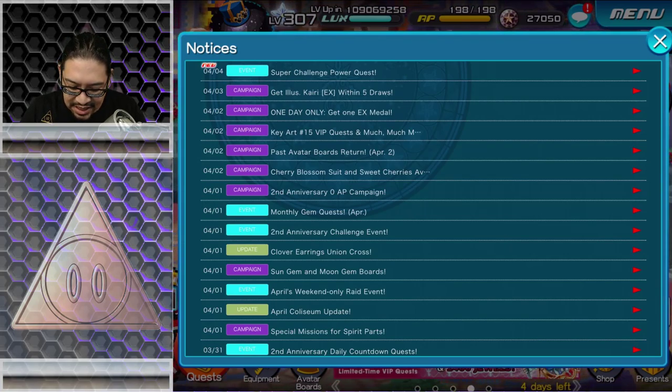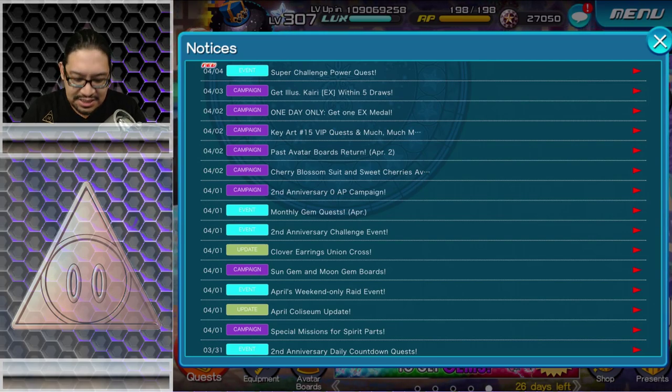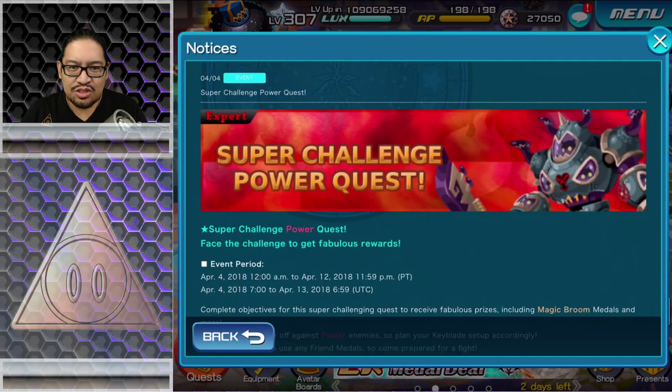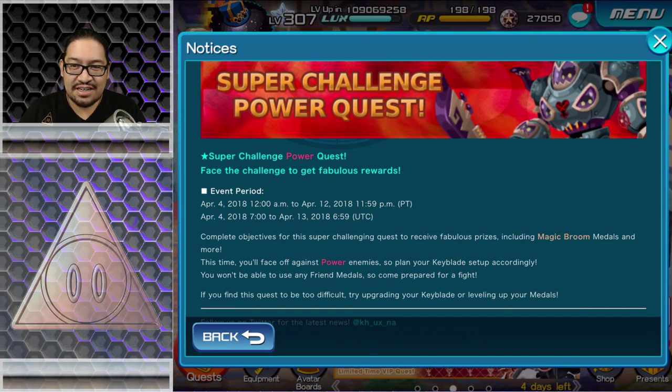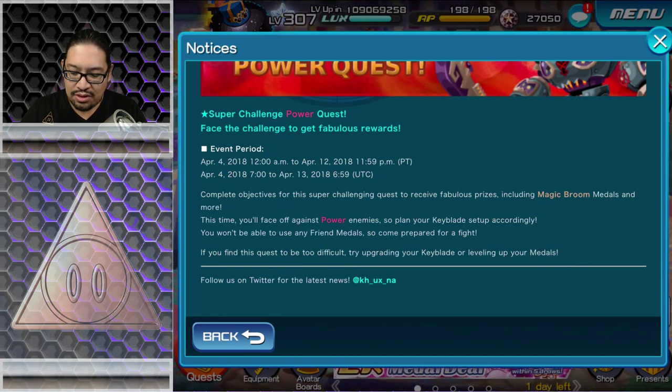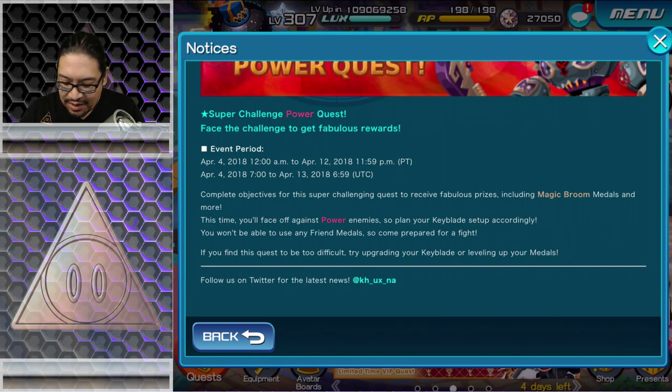Let's go ahead and try the Super Challenge Power Quest right now and see just how challenging it is. The quest description says: 'Face the challenge to get fabulous rewards. Complete objectives for the Super Challenge to receive fabulous prizes including Magic Broom medals and more. You'll face off against power enemies, so plan your Keyblade setup accordingly.' You won't be able to use any friend medals, so come prepared.